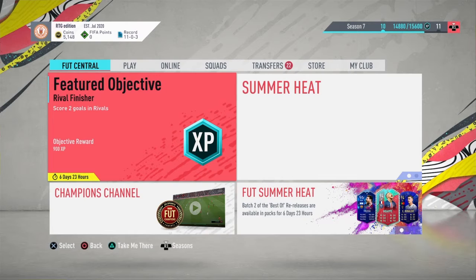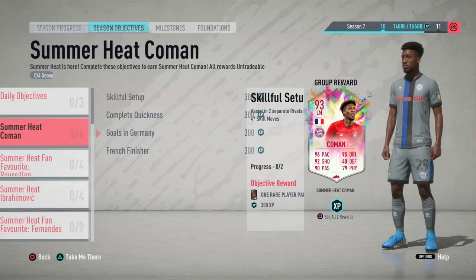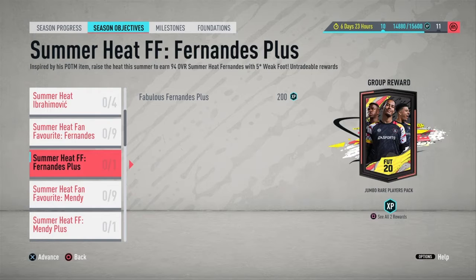Now we're going to check what objectives came out and see if they're good or not. We've got Komen - he looks good from his base stats - and we've got Ruslan, which is actually an amazing card as well. If you need a French Bundesliga left back he's definitely the way to go. There's already been a Mendy with French links, but if you don't have French links then Ruslan is amazing. I personally prefer Mendy over Ruslan though.